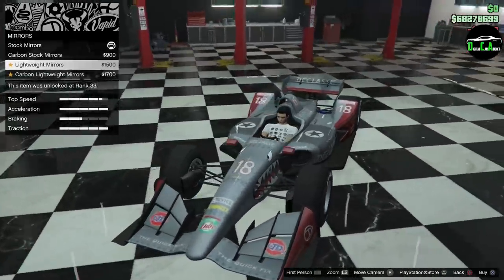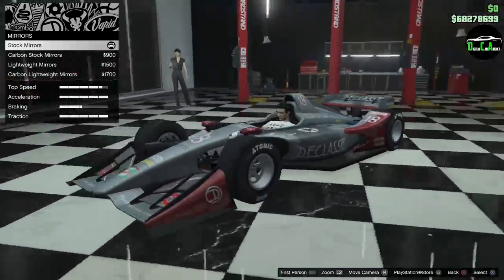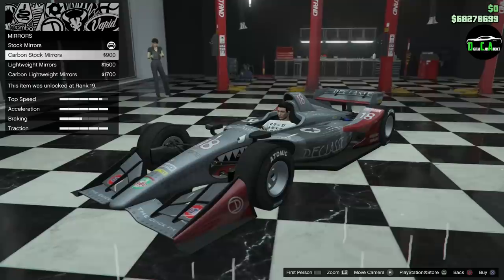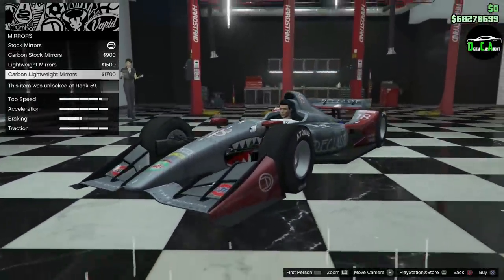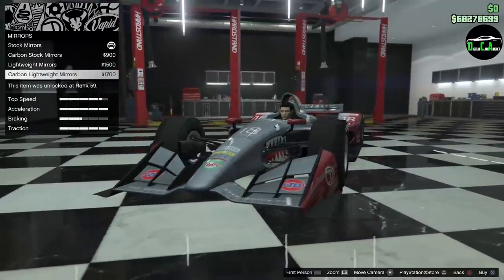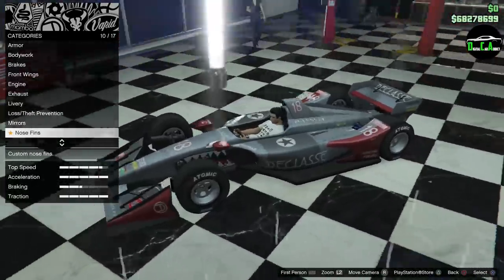For mirrors, we have carbon and lightweights — the lightweights are a little smaller. I kind of like the stock ones because they're a little thinner; the others are more square. I'll keep the stock mirrors, especially in the livery color.